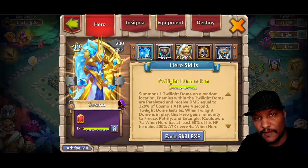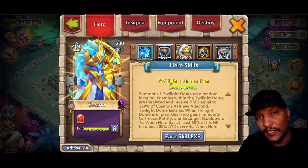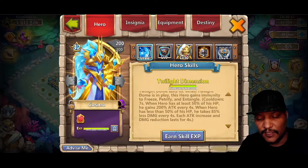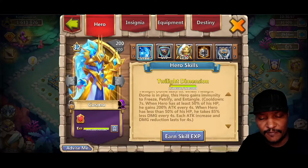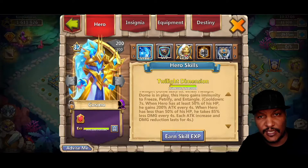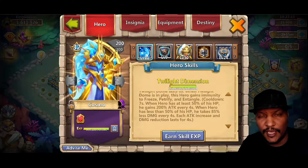With this twilight dome, it's going to be paralyzing enemy heroes and they're also going to be receiving extra damage — 320% of Cosmo's attack. We're not really so much looking for the attack, but it does help to kill the enemy heroes off. The biggest thing is that twilight dome paralyzes the enemy heroes, keeping them from being able to do anything. When the dome is up, it gives Cosmo immunity to freeze, petrify, and entangle. If the hero has at least 50% HP, it gets increased attack. But if Cosmo's HP drops below 50%, damage reduction kicks in — he takes 85% less damage every four seconds, which really helps keep him alive.